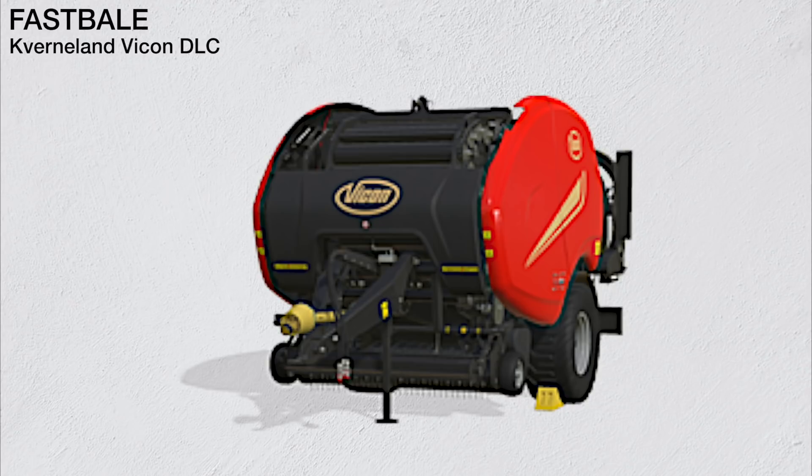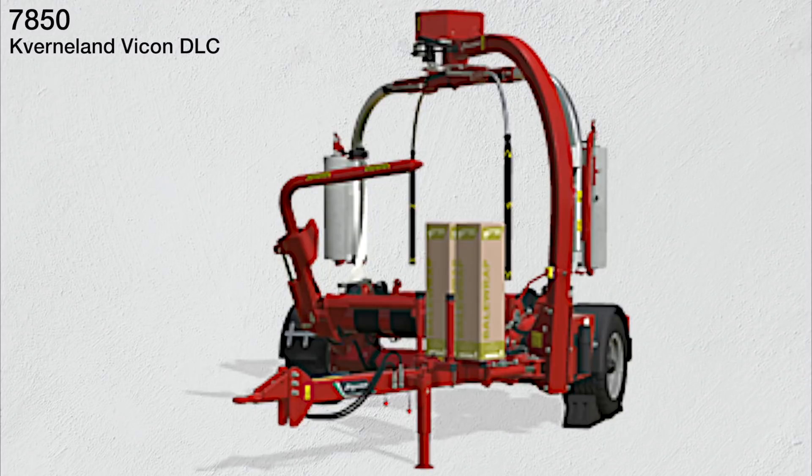There is one baler coming with this DLC: the Vicon FastBale, also switchable to Kverneland, requiring 150 horsepower. It's a round baler with wrapper, and in real life this baler can continue working without stopping — I wonder if it'll be the same in FS19. The last piece of equipment is the Kverneland 7850 bale wrapper, found in baling technology, which can also be changed to a Vicon brand.